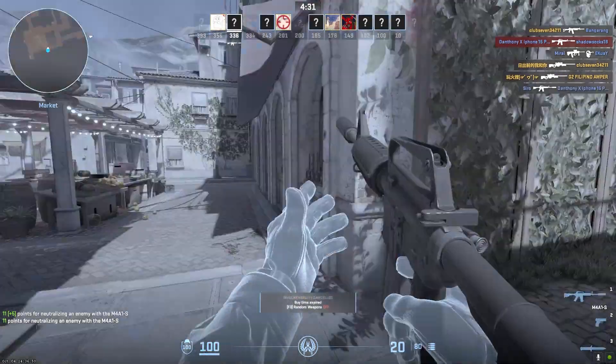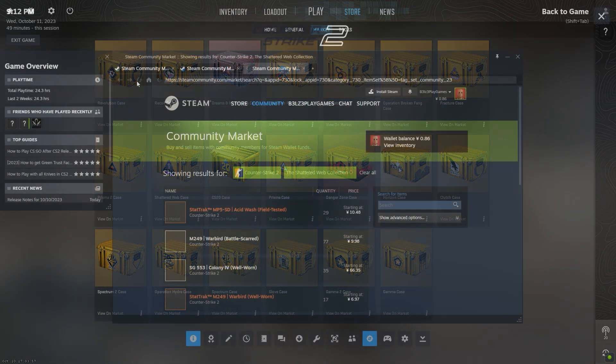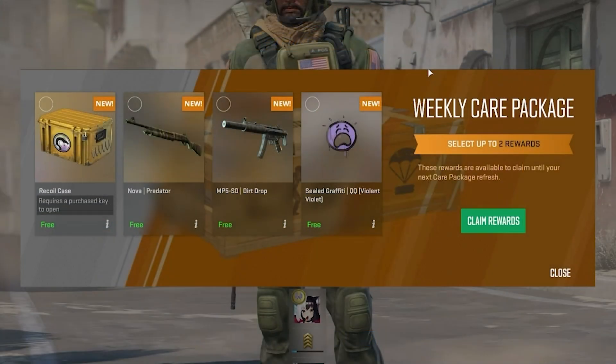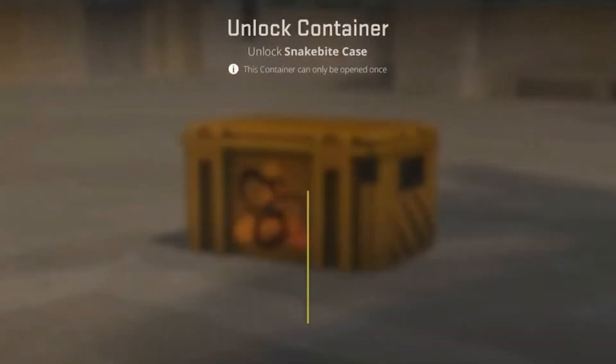There are a few main ways to get skins in CS2. The most direct way is to purchase them on the Steam Community Marketplace, where you can buy skins from other players using real money. The other option is to earn skins from random drops just by playing the game. You'll occasionally get free skin drops at the end of matches, though this is random, so expect mostly cheap common skins. Finally, you can get skins from unlocking in-game cases using case keys.